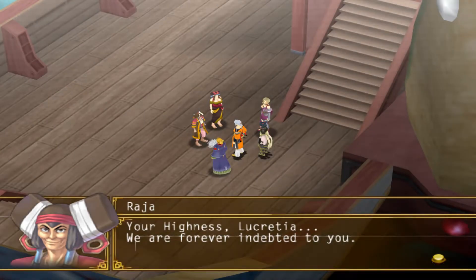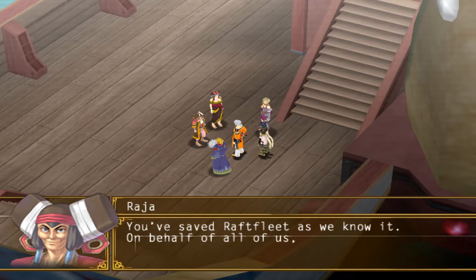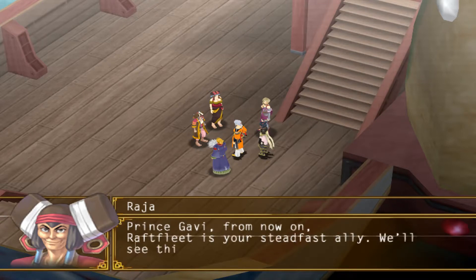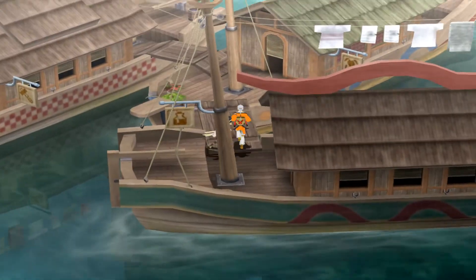We reconvene on the Dahaka, now joined once more with Wrathfleet as a whole. Raja and Kisara thank us and Lucretia for our aid. Acknowledging that without our help they would surely have been dominated by the Godwins, they inform us that Wrathfleet is now ready to devote itself wholly to being our ally. We recruit Raja and Kisara, and even though the game doesn't say it here, Lun and Log become full-fledged party members as well. There's one more character we can recruit in Wrathfleet at this time.